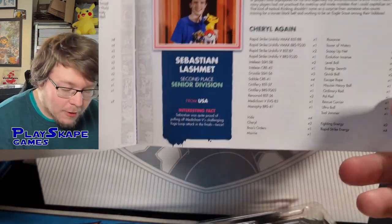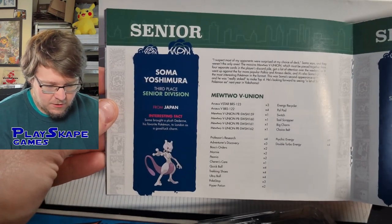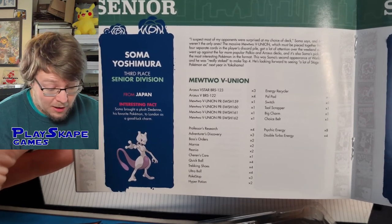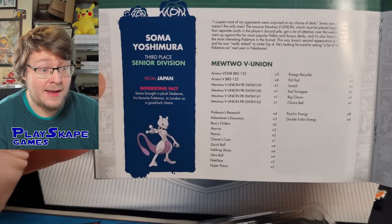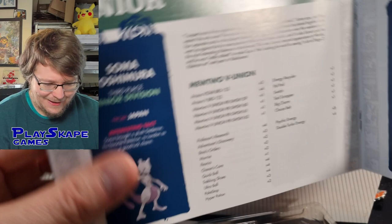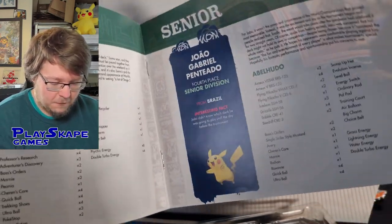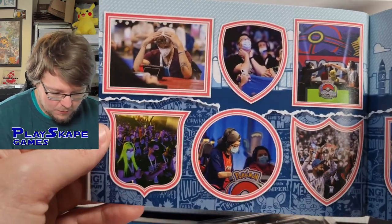We got the deck that we're opening here — the Cheryl Again deck. Soma Yashura got third place with Mewtwo V-Union — Arceus V Mewtwo V-Union got third in the Seniors. The Arceus Flying Pikachu deck got fourth, which is really cool. And some more photos. That was the final there — that's Andrzej and the second place Masters player, Daichi. So there's Andrzej who won the Masters Division, the main division that I was playing in where I finished 77th.